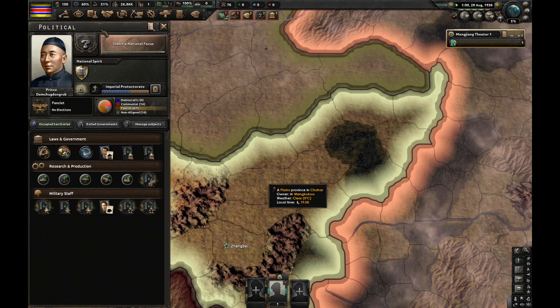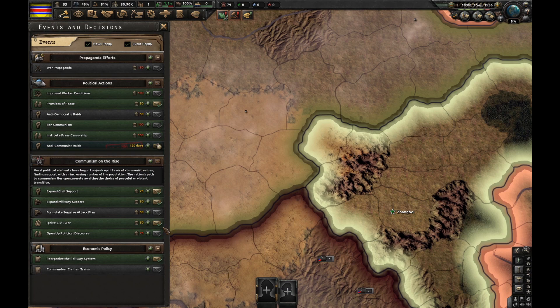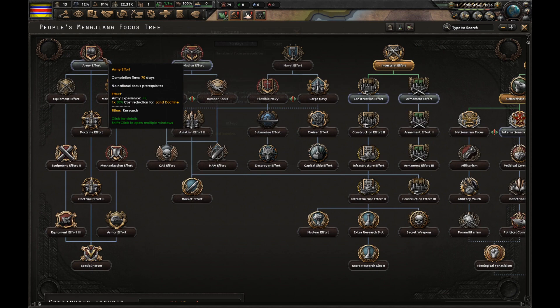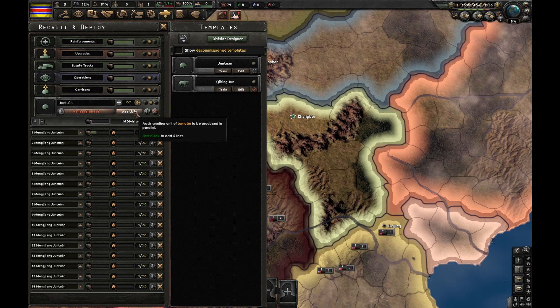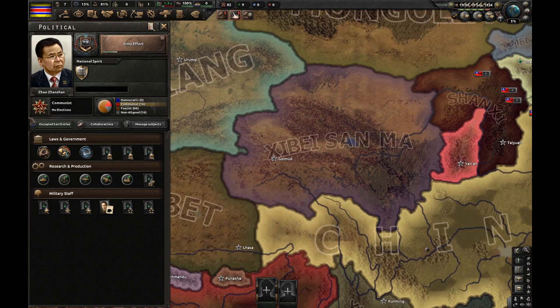When it hits 59%, I can just do anti-communist raids and it's going to drop down below 50. Let's not pick any focuses now — let's just wait and get some more PP. I'm waiting for stability to drop down to 59%. Let's fire this infantry because I'm going to need lots of army experience. Let's start doing the construction effort. Anti-communist raids — now stability is 49%. Let's do army effort. Let's fire the communist guy, we don't need him anymore.